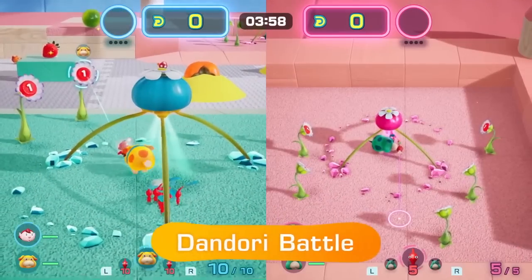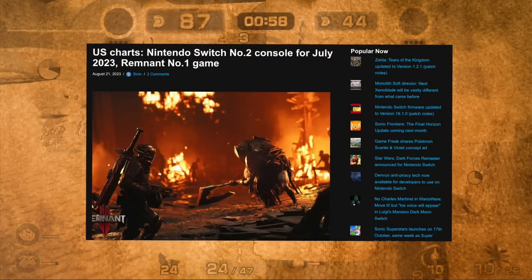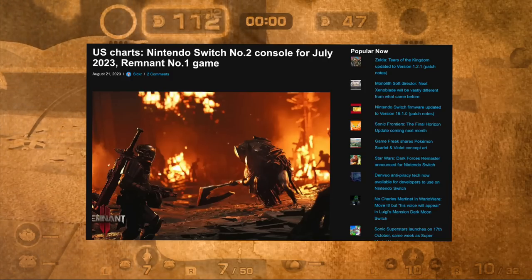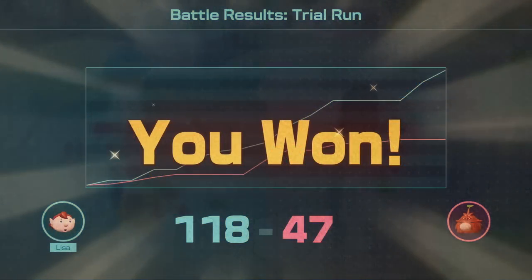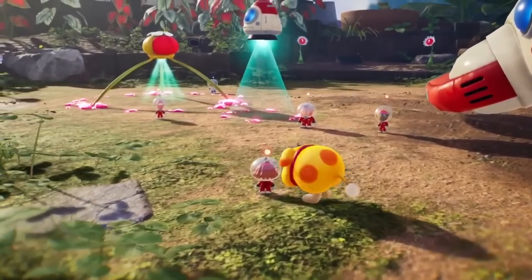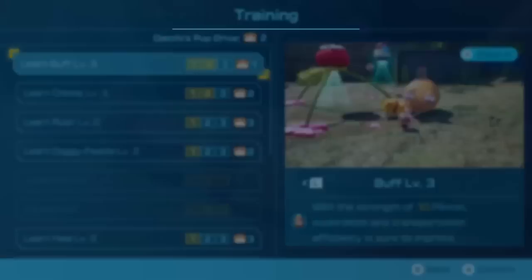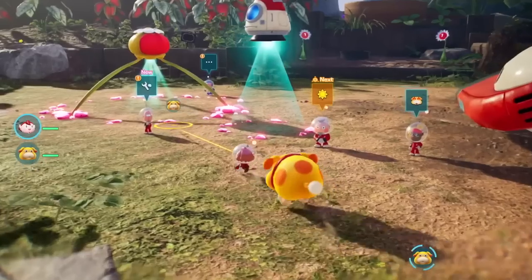Last but not least in Quick Hits: Switch remains the second best-selling console for July in North America. Unit sales were reportedly pretty close to PlayStation 5 and well ahead of Xbox Series. For game sales in July, Remnant 2 was the overall best-selling game. Switch is still selling pretty well, but it is down year over year for July, so it is in a decline.